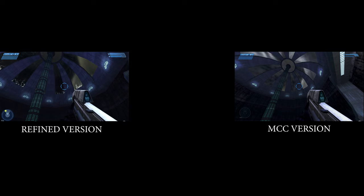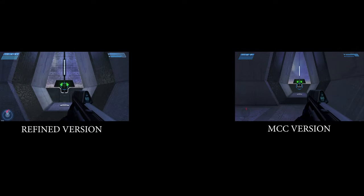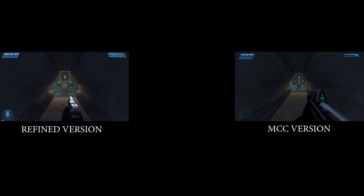On the Assault on the Control Room mission, just at the start of the level when you look at the glass at the top, they changed the animation effect — it looks weird in my opinion in the MCC version, while the CE Refined version had a nicer cool effect. Also look at the large door comparison: the Refined version has textures on the door while the MCC version has no textures and looks plain and washed out. The same issue applies to the small doors too.